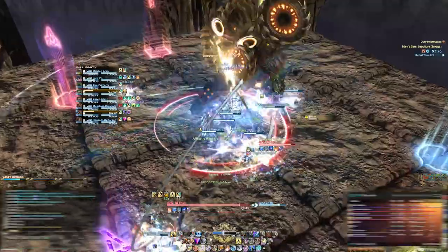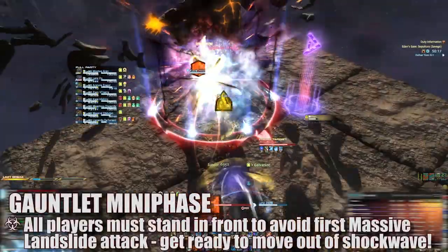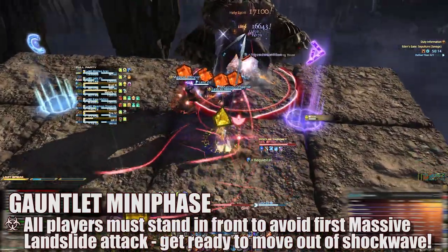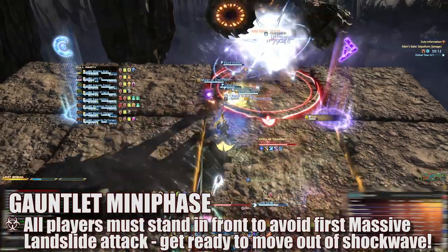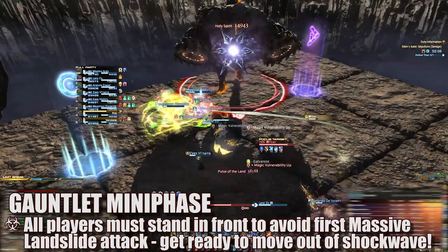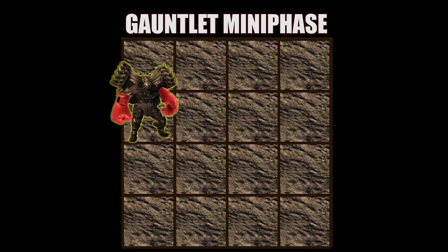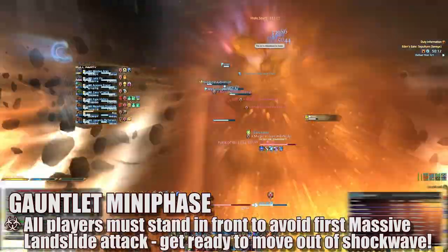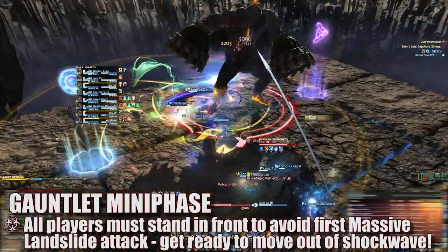If Titan reforms into Gauntlets instead, 5 players are again targeted with orange Force of the Land markers and 1 tank, 1 damage dealer, and 1 healer with yellow. This massive landslide attack will destroy anyone not directly in front of him, so players line up in the 4 squares in front. The orange marker group stands in the same square Titan is on. The first square directly in front is for melee, with healers in the 4th square furthest from Titan and tanks in the third square. As soon as the massive landslide attack goes off, all players must immediately move out of that line to avoid the secondary blue shockwave attack.